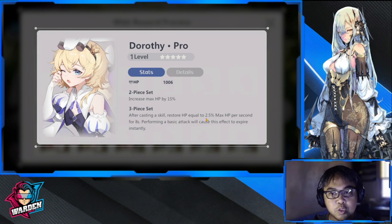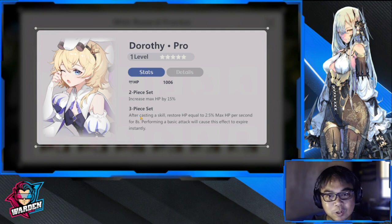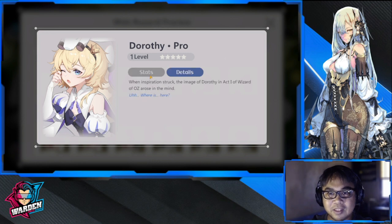...a skill restores HP equal to 2.5% of max HP per second for eight seconds — that sounds good. However, performing a basic attack will cause this effect to expire. This is a problem because normally every character is going to do a basic attack after a skill, since you naturally run out of energy. So the HP restoration is only 2.5% of max HP, which is very small. This play is actually pretty useless, and I don't know why they put it at five stars.